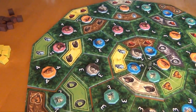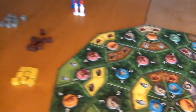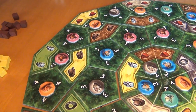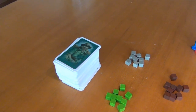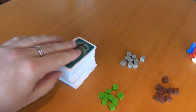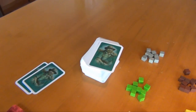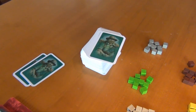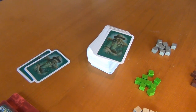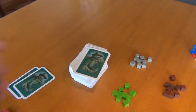Over here we have a supply of five different cubes corresponding to the different terrain tiles — they represent the equipment you need to explore each terrain. We also have extra explorers for each player and a huge deck of cards. The cards come in two categories: ones and twos. The rules suggest playing only with the ones for the first couple of games, then adding in the twos afterward — which is what I've done, giving us 180 cards.